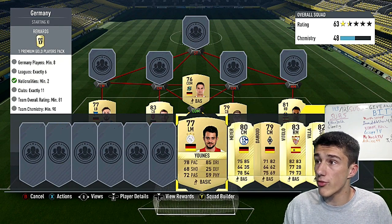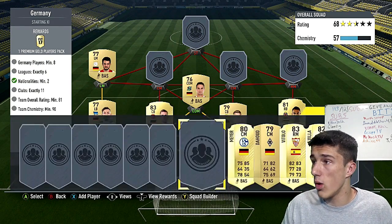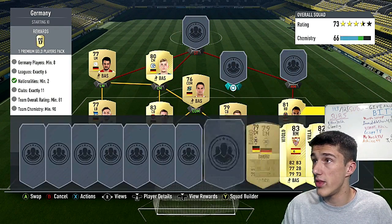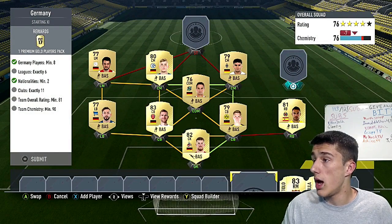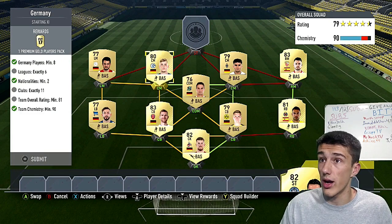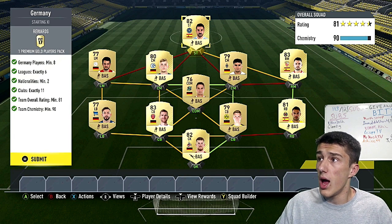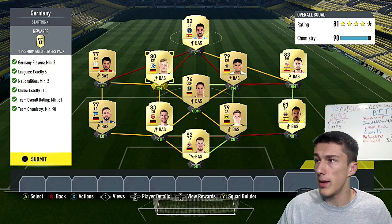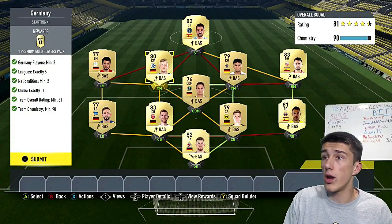At left mid, we're adding a fifth league with a German from Ajax — Erdovici. Then a couple more Bundesliga players for strong links: Dahood and Max Meyer. The right mid will link with Mario Gaspar. Then to finish, we need one more league — David Villa at striker. That gets us 81 rating and exactly 90 chemistry. You'll need Max Meyer moved from CAM to center mid, which is only about 600 coins. Go ahead and submit for the 25k pack.